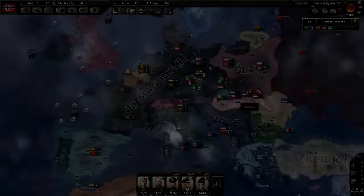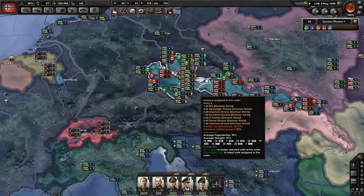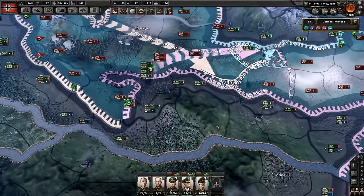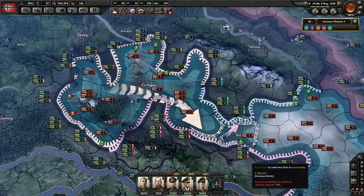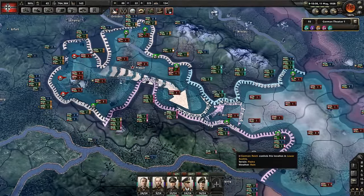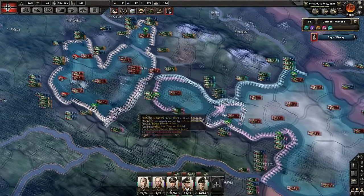Hello everybody, welcome back to Benjamin Magnus Plays Hearts of Iron 4. We're taking out Czechoslovakia and it doesn't seem to be proving too terribly hard. We're leaving it up to the AI on battle plan mode, so hopefully it'll be pretty easy. It looks like we're closing in on Prague without too much difficulty. Hopefully the state will fall once we get Prague.